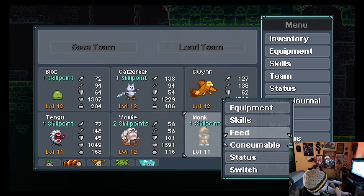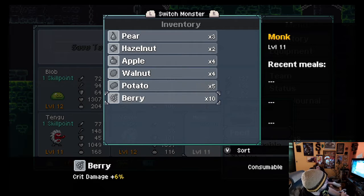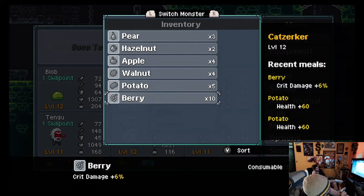The other thing that's kind of interesting is you can also feed them, depending on what's going on. If I were to feed a pear to my monk, he'll get an additional 20 mana. Hazelnut, he'll get an extra 13 stats — etc., as you go down here. You can have up to three recent meals. I didn't realize I had a meal that said I can get a bunch of extra crit back. On my cat man here, Cat Sword Bro, we have two potatoes and a berry giving us 60 health times two and an extra 6% critical chance.